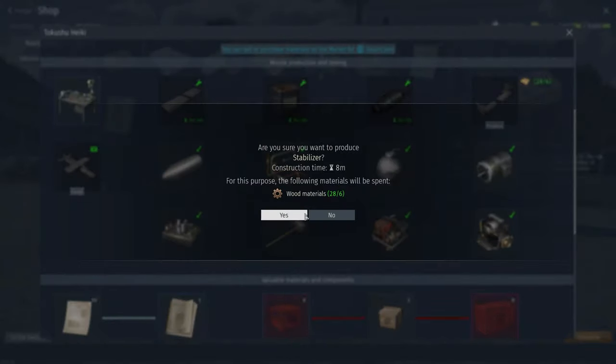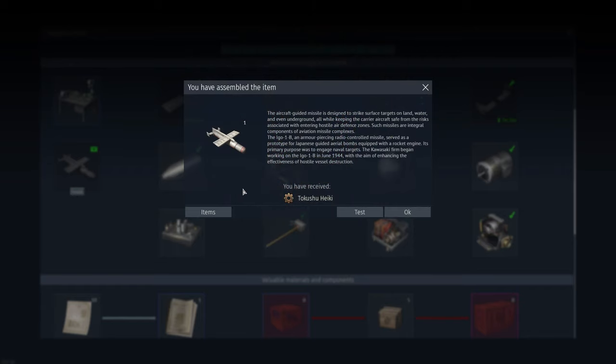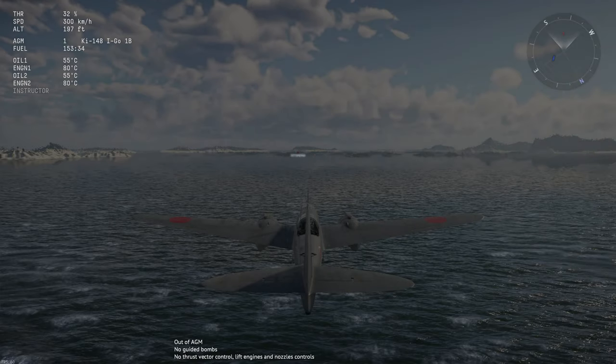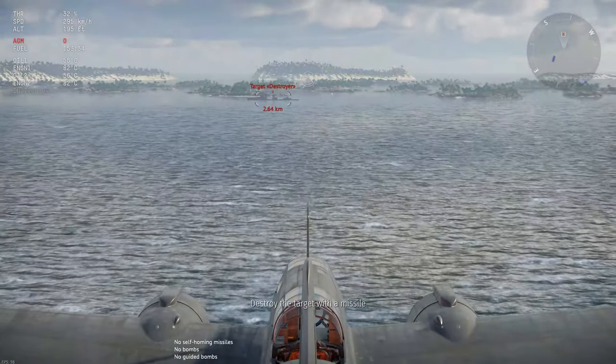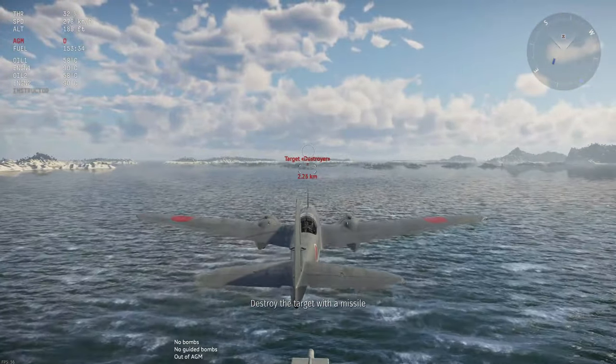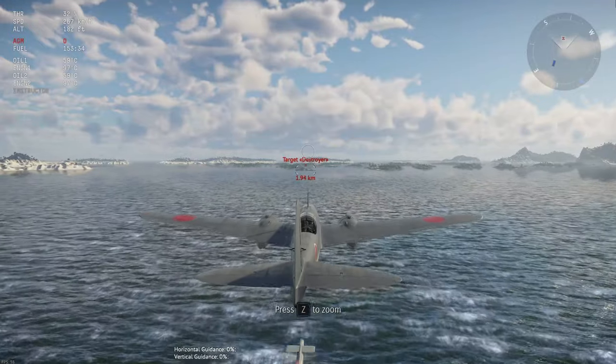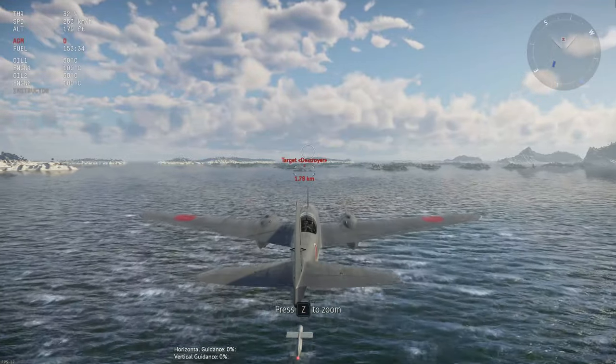We're going to test our first guided bomb slash missile. I've never actually heard of this weapon before, but it was interesting to learn that the Japanese did experiment with this. So we're going to jump into the test now. It gives you some instructions, but basically we just need to guide it in using the MCLOS guidance system, holding up A, S, W, and D — and that's how we steer it.